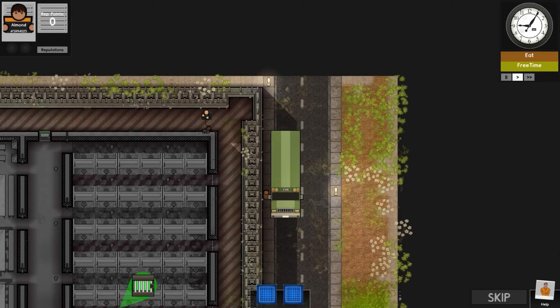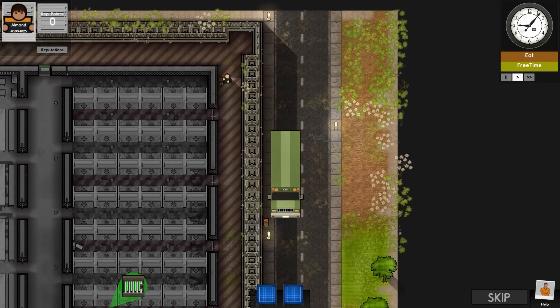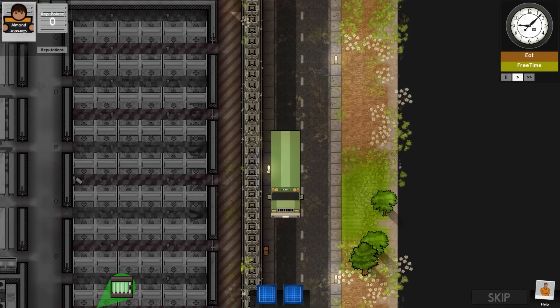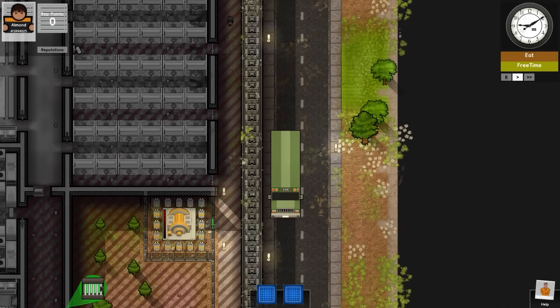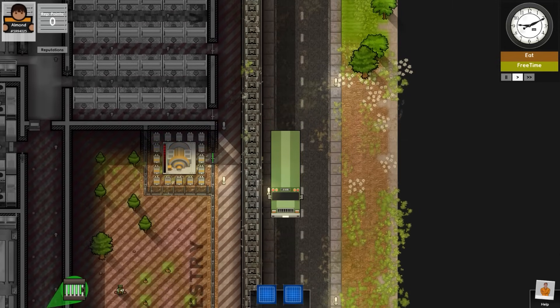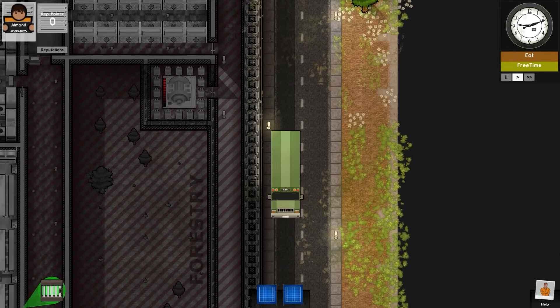Generic greetings and welcome back once again to Prison Architect Escapes. Today's beverage is a very refreshing sparkling water infused with mango, passion fruit, guava, orange, etc.